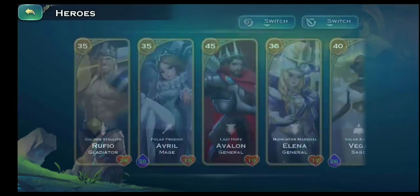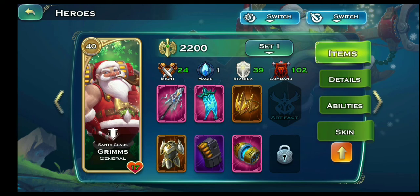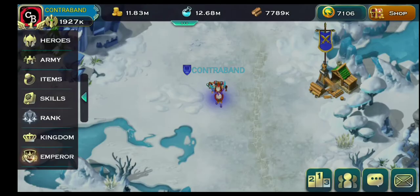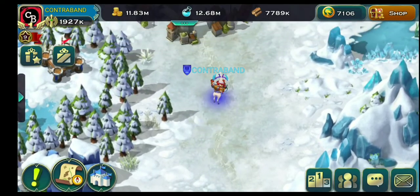You need to go over to the heroes and take Grimm, then equip him with the new skin from here. The mount is usually a card, so you can use it from the items.